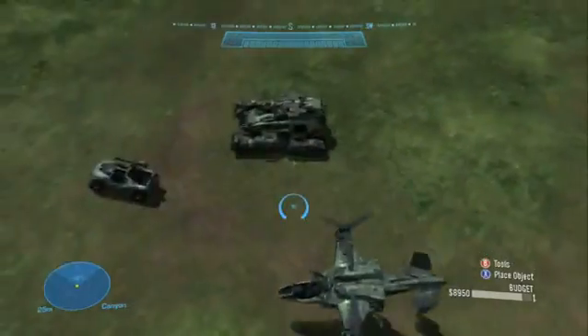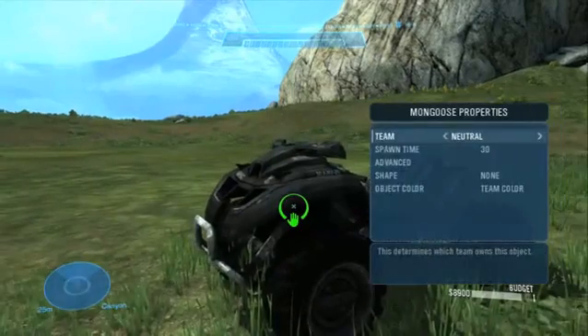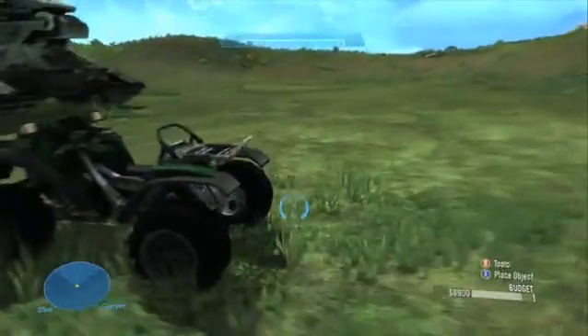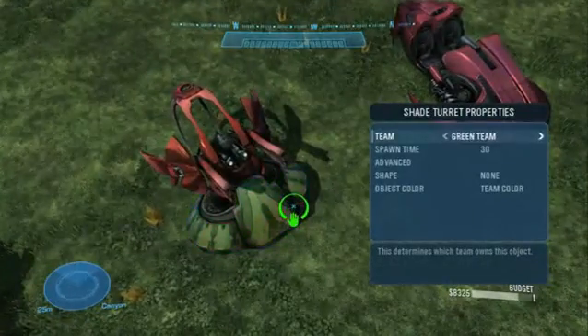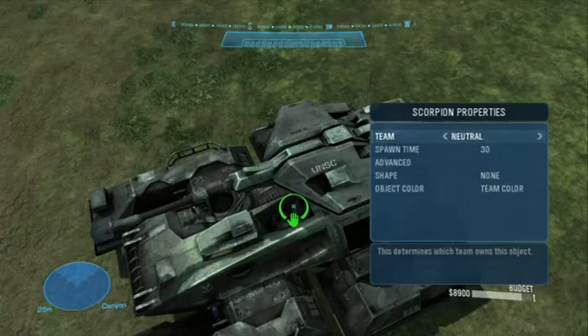To change vehicle colors in Halo Reach, you must be in Forge mode. In Forge mode, you'll notice that the Mongoose and the Shade Turret are the only vehicles whose colors can be modified. Note that Forge mode does allow you to change the colors of other vehicles, but nothing physical changes when you do.